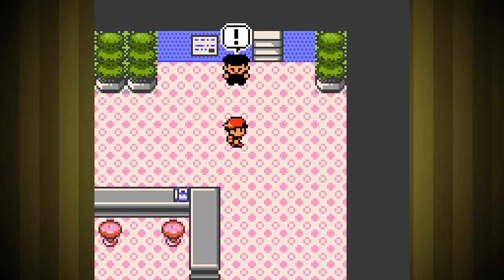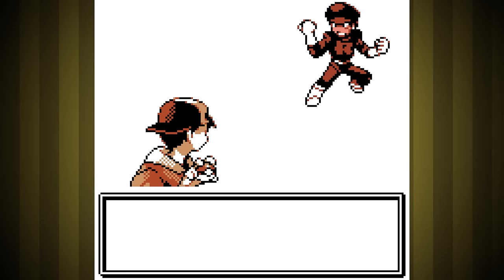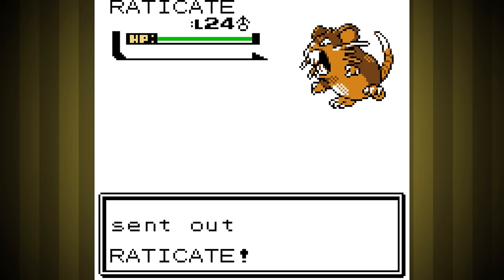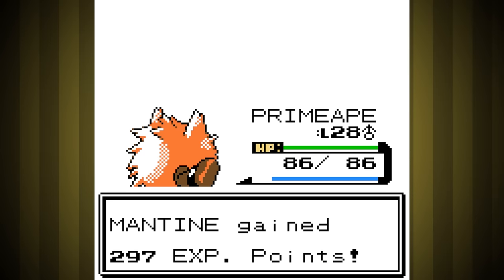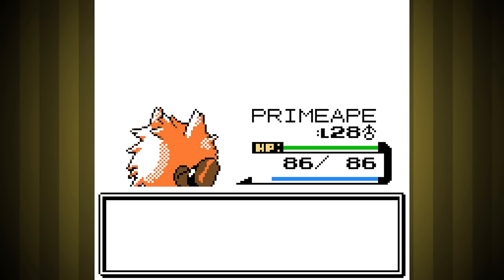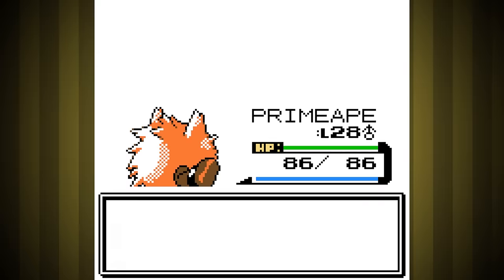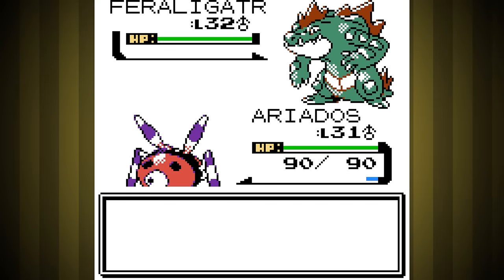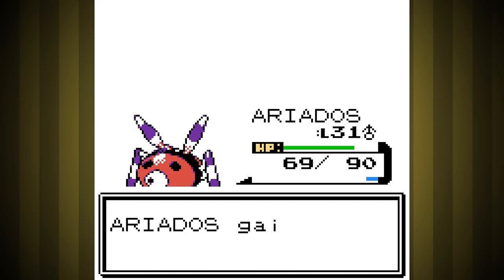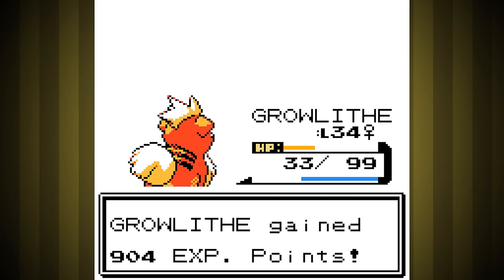Now that we've cleared all the early gyms, the Radio Tower is under attack. It's a decent enough place to get some experience since there are a lot of trainers, and it's a last-minute chance to get even more experience so we're ready for the rival fight. I was able to take down his whole team easily with just Growlithe and Ariados, and this is with us being around the same level as him. Not bad at all.